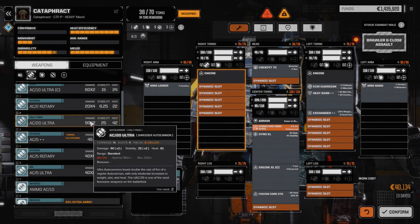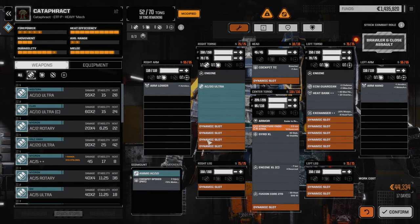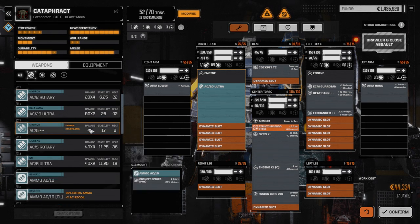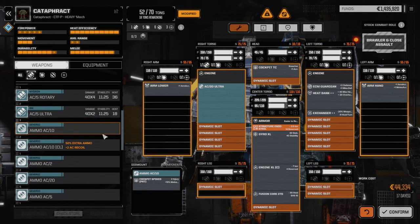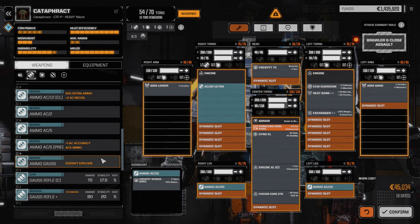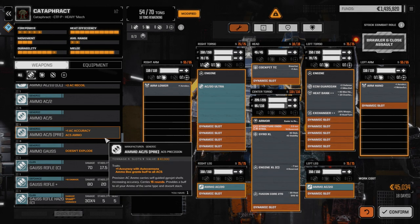Oh there it is — that's just a regular AC 20. We have a Clan Ultra 10. I thought we had a Clan Ultra 20, I guess we don't. Well, regular Ultra 20 — let's drop that in. We're definitely going to need at least four, maybe five tons of ammo. Going to ammo — we've got two AC 20 ammo, we're going to need some precision ammo. There's no store here so we can't buy that, but we'll drop those in for now.